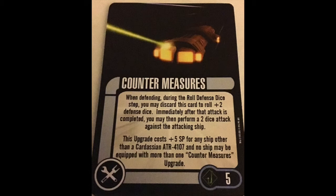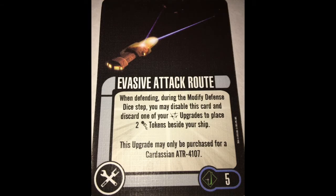Evasive Attack Route. This is a 5-point, non-unique. When defending during the modified defense dice step, you may disable this card and discard one of your weapon upgrades to place 2 evade tokens beside your ship. This card can only be purchased for a Cardassian ATR 4107. If I'm going to pay 5 points, this needs to cancel the attack. Two extra evade tokens doesn't make enough of a difference, so why bother?